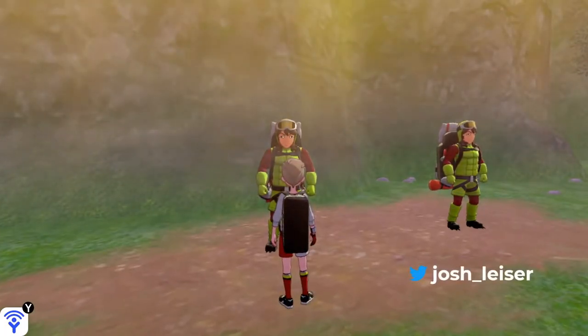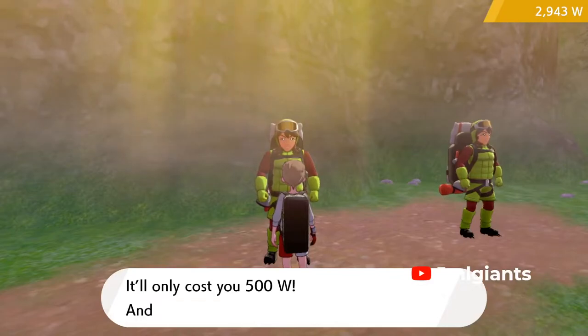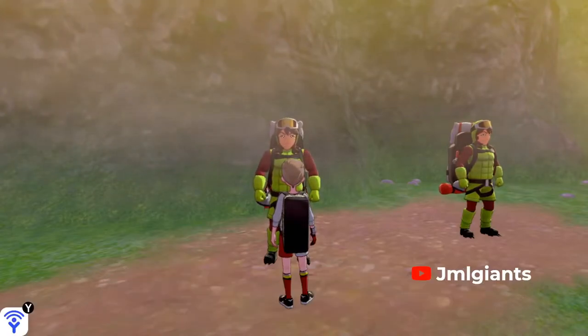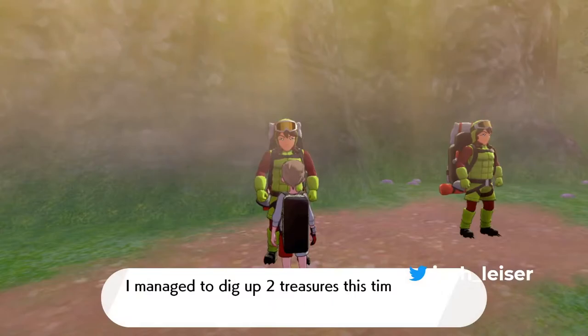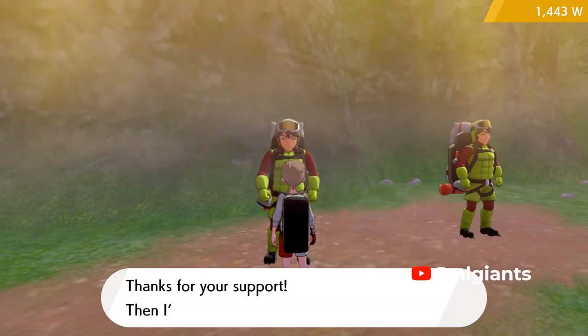I don't have that many watts, so I don't know if I'm going to be able to do this now, but I'll insert a clip of somebody doing it if I can't. I only have 3,000 watts, so we'll see. According to what I've seen, the guy on the left gives you better stuff. Oh see, I got a fossilized dino — there we go, that's one of them! The guy on the right gives you more items, and the guy on the left gives you better items — so that's up to you.